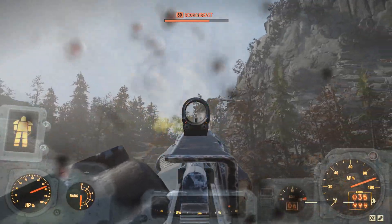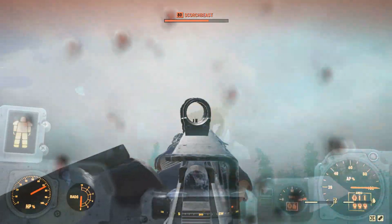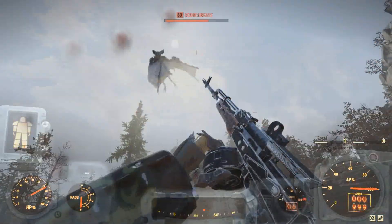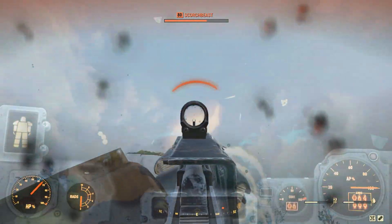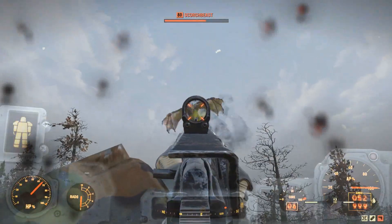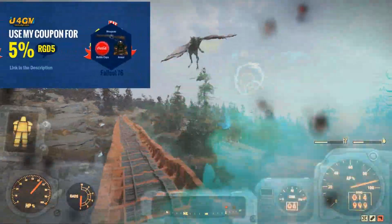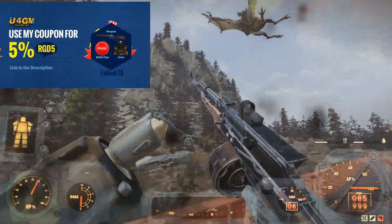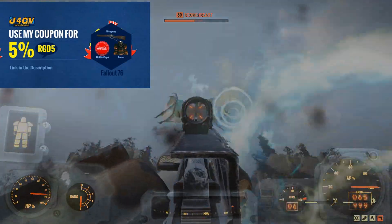What is going on everybody? Welcome back to another Fallout 76 video. Today we're going to be taking a look at some of the more recent glitches we've been using over the past few days, such as the duplication glitch, and seeing if today's most recent update actually patched it. At the end of the video I'll be going over Bethesda's stance on glitching in the community. If you want some bottle caps or dope items, check out U4GM — link will be in the description. If you enjoy this video make sure you like and subscribe.